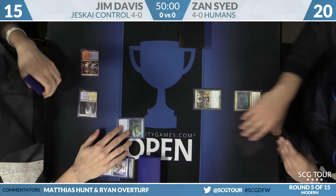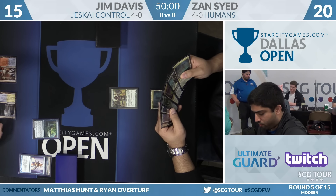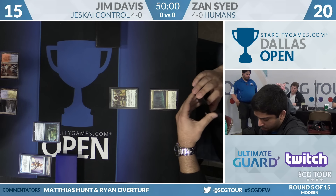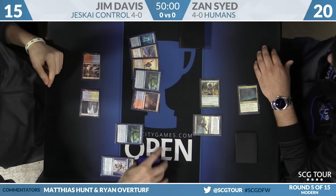If Zan just doesn't have a second land, you'll really regret not Helixing the Hierarch, but in most games you want to save it. Search for Azcanta is the turn-two play for Jim Davis — controlling the draws in a matchup where you want to draw removal spells every turn. The Search will help with that.